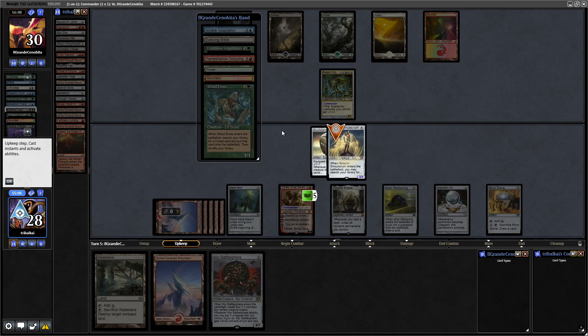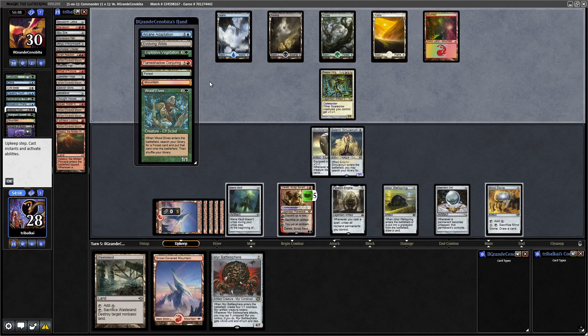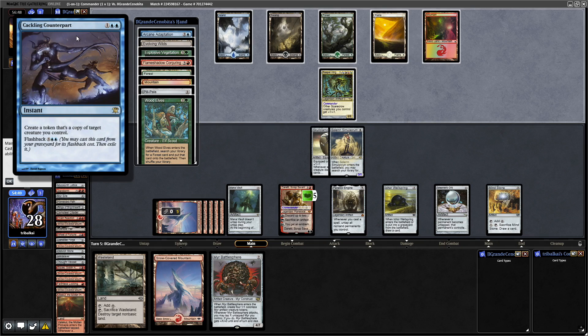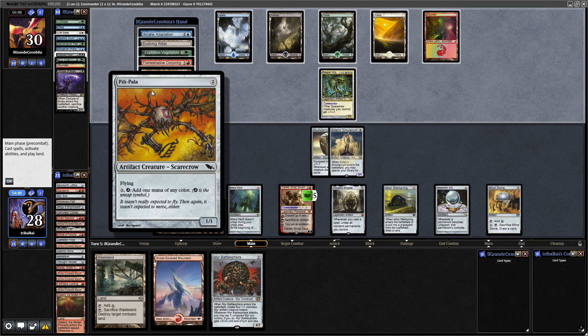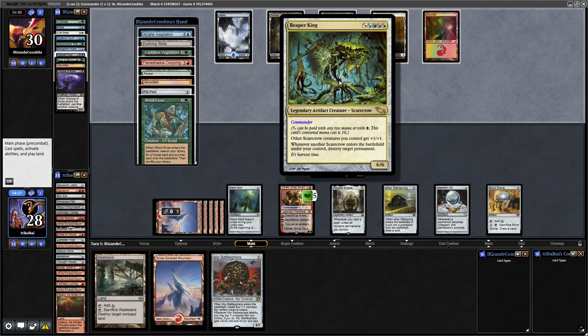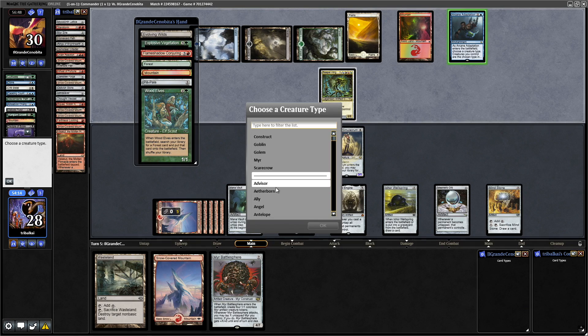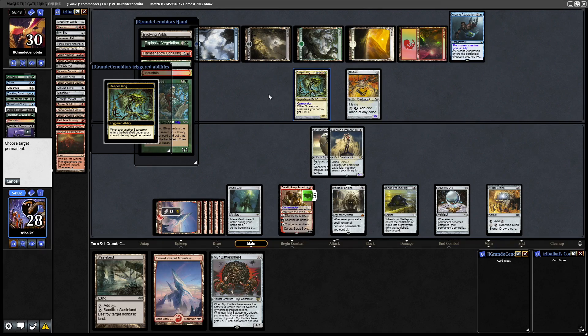I'm just going to put a Skull Clamp onto the Solemn. They do have Arcane Adaptation to make things Scarecrows. So we can actually play that and name a different creature type entirely, and then there's that for Flashback. They've got Evolving Wilds — we can play that and fail to find. Pilly Palla — is this target permanent it destroys? Yeah, so we can destroy their Commander with Pilly Palla and fail to find with Explosive Vegetation. Let's just go for Arcane Adaptation; I really want to see the back of that. We'll name Ally, then we'll play their Scarecrow and destroy their own Reaper King.